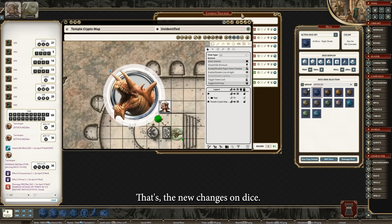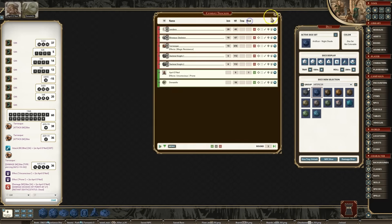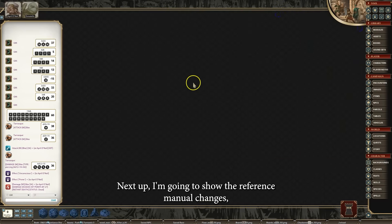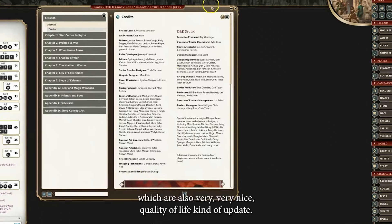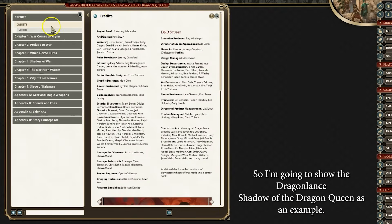So that's the new changes on dice. Next up, I'm going to show the reference manual changes, which are also a very nice quality of life update. I'm going to use Dragonlance: Shadow of the Dragon Queen as an example.